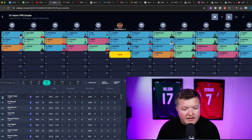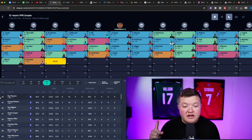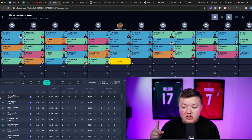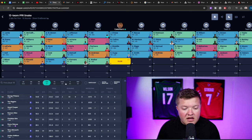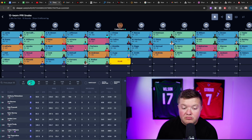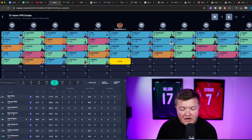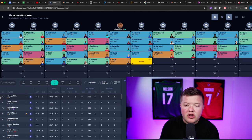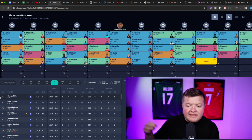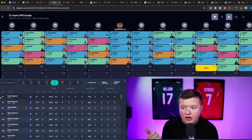We'll address another wide receiver and I like the value on Cooper Cup, so we take him fourth. Now we have Jamar Chase, Nico Collins, Jalen Waddle, and Cooper Cup. Mark Andrews went off the board, so we look to tight end and find Kyle Pitts still available in the fifth round, which feels pretty good. We go with Kyle Pitts. Through five rounds we have four elite wide receivers and an elite tight end.